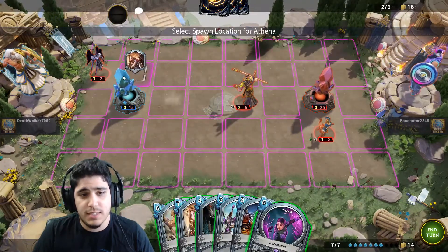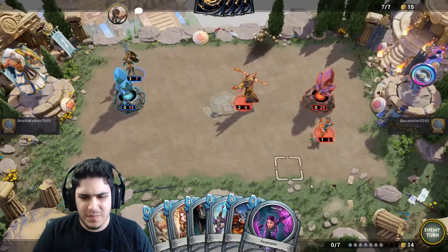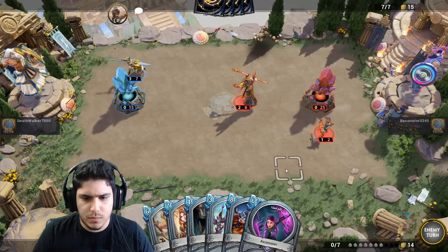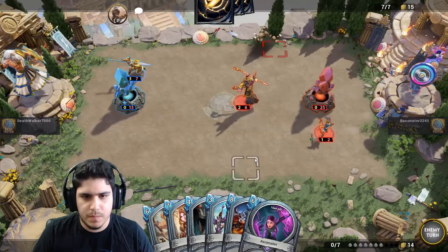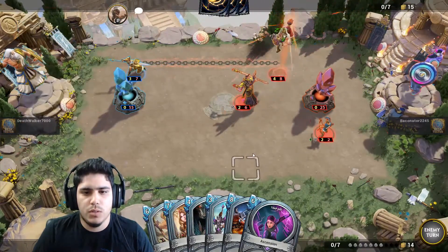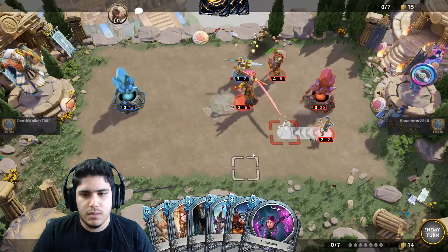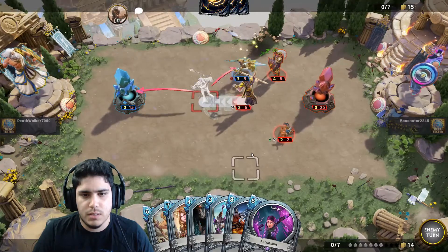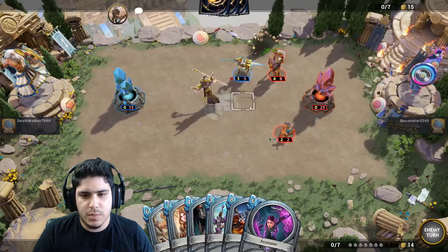Oh, we can Ascension. Nah, let's just kill him. They are — the harder they fall. What needs to get in range? I think I really do need a good spot for my Athena.